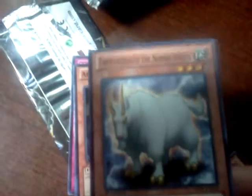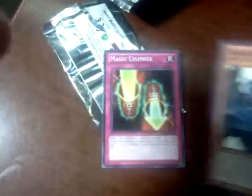Here's the third pack. I have a common Tengrissner of the Nordic Beast, Abyss King Shark, Gachi Gachi Gantetsu, Obelisk the Tormentor, and Magic Thorn Day.